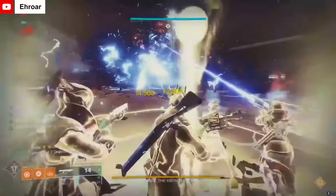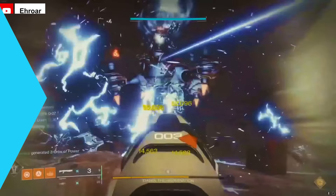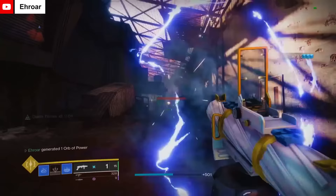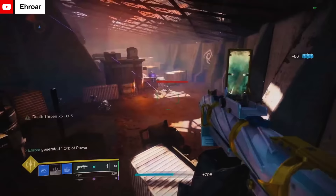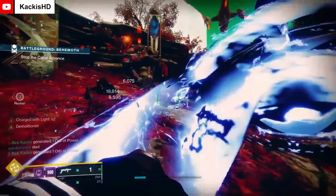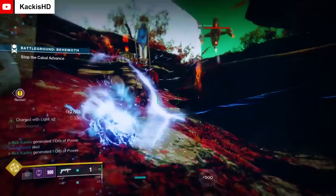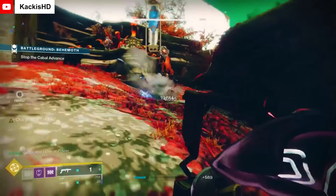With Beyond Light's release, pinnacle weapons became a thing of the past. They were replaced with the less powerful, but easier to acquire ritual weapons. These wouldn't have any special perks, but they would feature some interesting perk combinations that weren't really available on other weapons. The ritual weapon from Season 13 was the legendary special grenade launcher known as Salvager's Salvo. This grenade launcher was notable for its PvE perk combo of Ambitious Assassin and Chain Reaction. This perk combo was absolutely insane for clearing large groups of enemies and it was made even better in Season 14 with the introduction of the mod Breach and Clear.